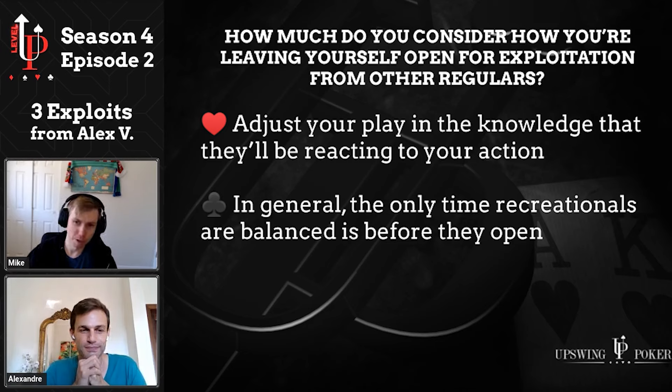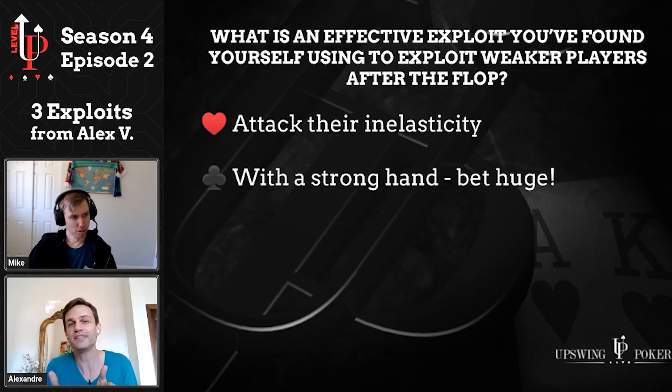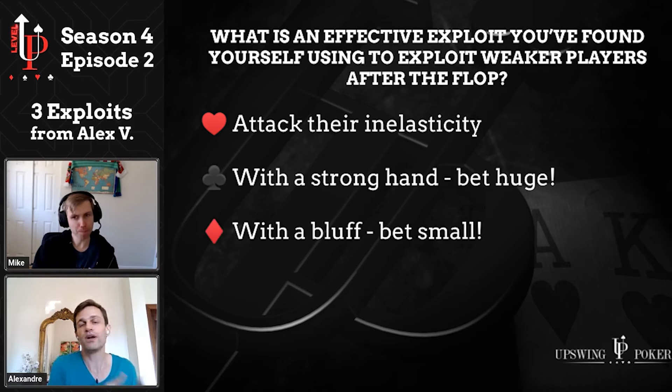That makes sense — you've got to counter them right from the jump. All right, post-flop time. What is an effective exploit you've found against weaker players after the flop? We touched on it already: attack their inelasticity. If you have a really strong hand you can go pot or even higher — not just eighty percent, you can really exaggerate and go 100% pot, 150%, or even bigger. You can also check-raise for a huge sizing, and most of the time they will call quite light because whether it's a 2.3x or a 7x check-raise, they call more or less the same. On the other side, you can go very thin and very small when you have air, and they will over-fold because they haven't studied how much you should call facing a 10% or 1 BB bet.